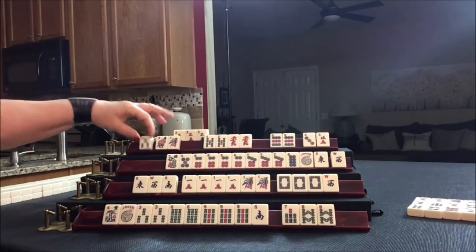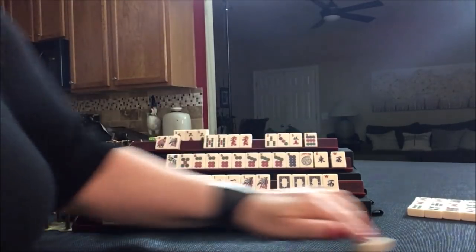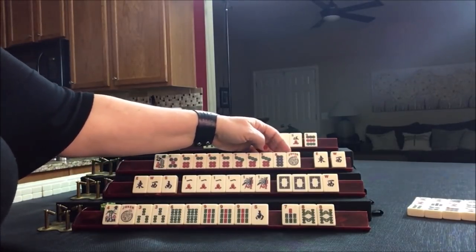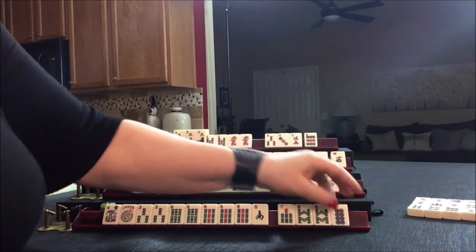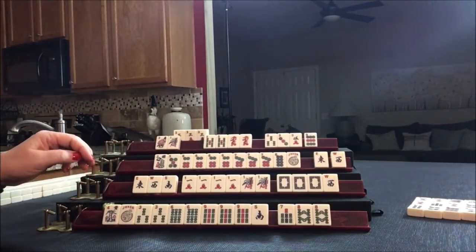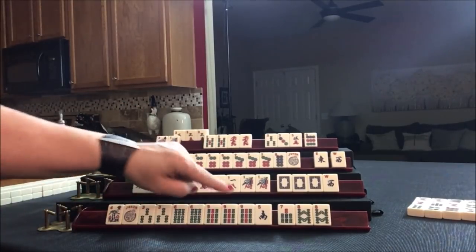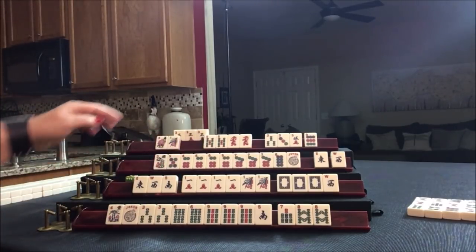All right, here we go. Let's draw. Three bam — we don't need that. Let's keep that and get rid of these 9s — 9 dot. We'll draw here. Now this player, if they were hoping for the very first consecutive run hand, they would not be able to call that 9 — there are three out, so that hand is not possible. Let's draw. Eight dot — we'll discard that 8 dot and they're not ready for it. So we just got through the second wall; we're now heading into the third wall. This is the middle game — everybody should know what category they're in.